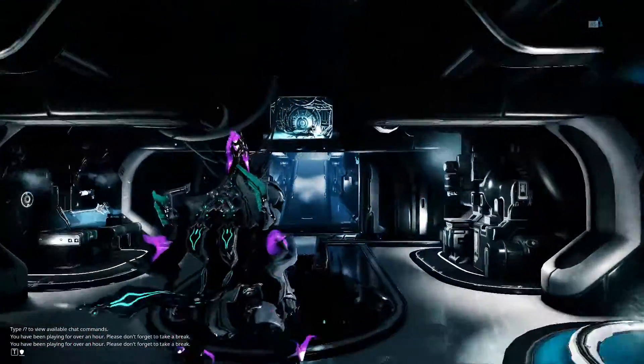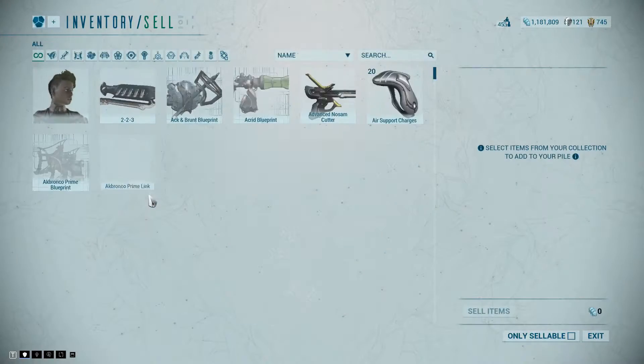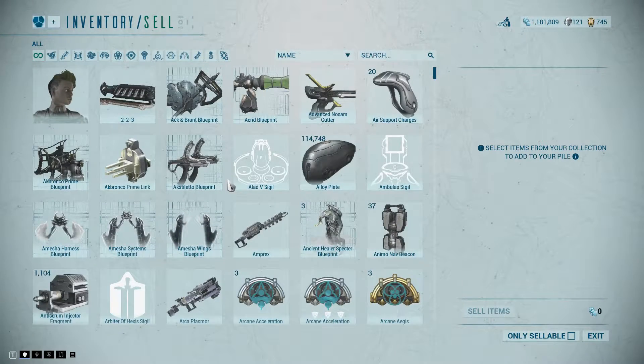Currently, the devs are taking a lot of feedback about the new interface. Item sizes in your inventory and other similar interface sections are too small in my opinion and would look better and easier to manage if the individual blocks were wider with four columns instead of six.